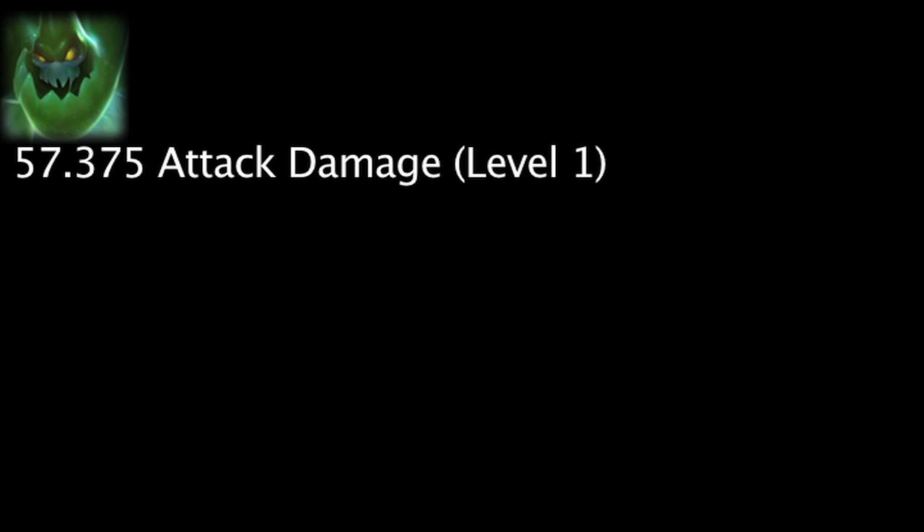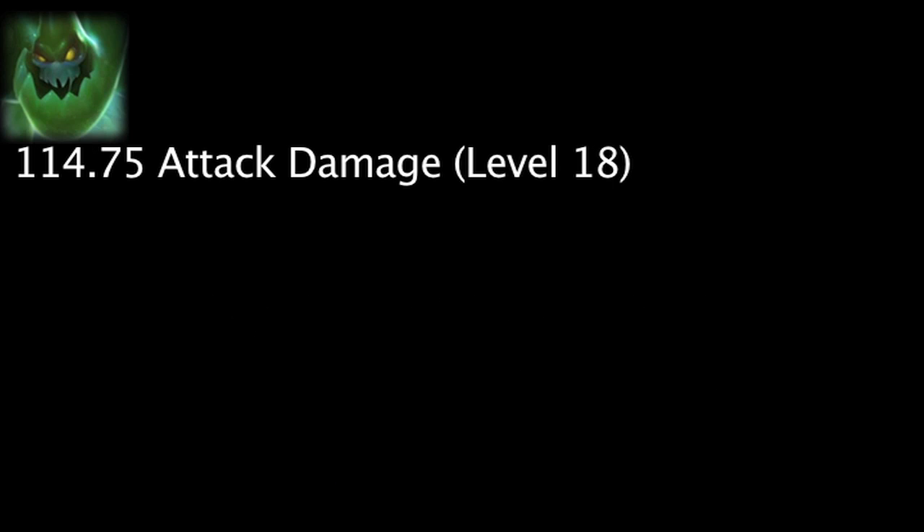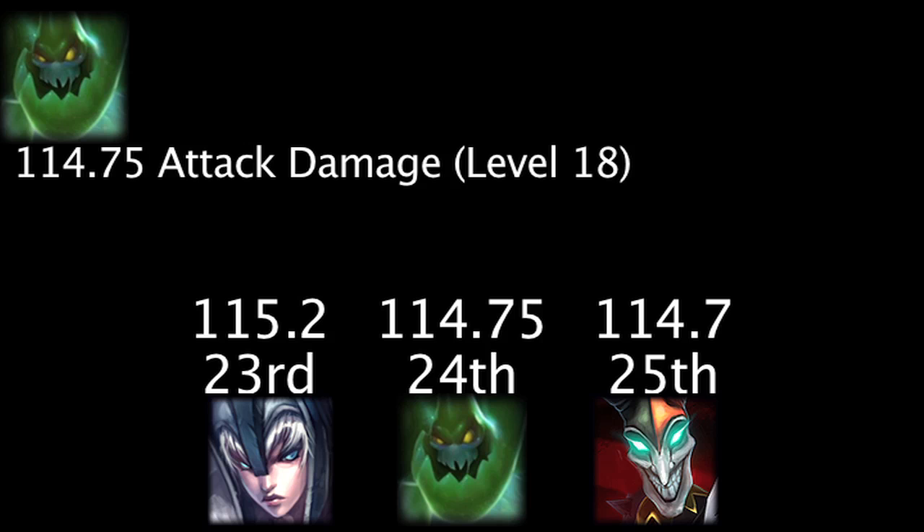Zack will have 57.375 attack damage at level 1, giving him the 30th highest level 1 attack damage. He will have 114.75 attack damage at level 18, giving him the 24th highest level 18 attack damage.